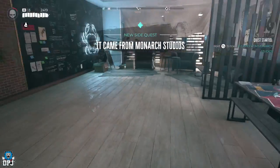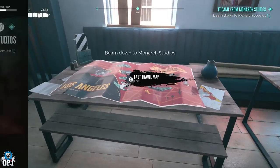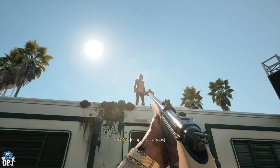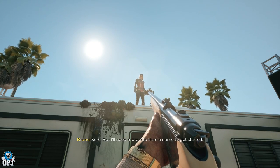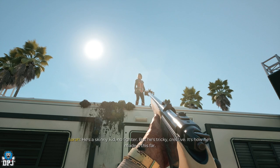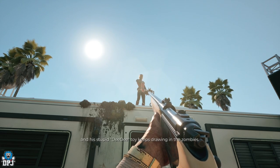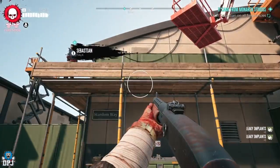This is Sarah. This will also trigger a side quest called 'It Came from Monarch Studios.' It requires you to head to this point on the map right here within Monarch Studios to help Sarah out. You need to clear the path of zombies and speak to her. The quest is for you to find Sebastian, which after a few minutes of zombie slaying and clearing out you will find. Remember you need to take that bag with you to progress the mission.